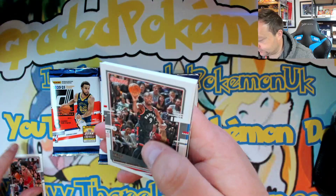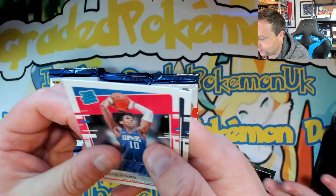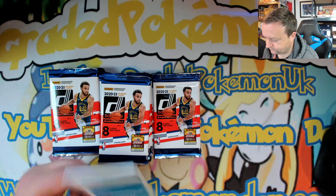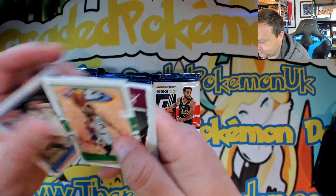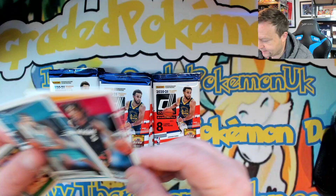Coby White, Serge Ibaka, Marcus Morris, Julius Randle, Alex Caruso. We've got a Jackson Hayes - not numbered. Daniel Oturu and Jaylen McDaniels - nice rookie card, Jaylen McDaniels is a good one. Harrison Barnes, Shabazz Napier, Paul George. Luka Doncic - there he is, Luka base, nice one! Marcus Smart. We've got a Great Expectations Isaac Okoro rookie.